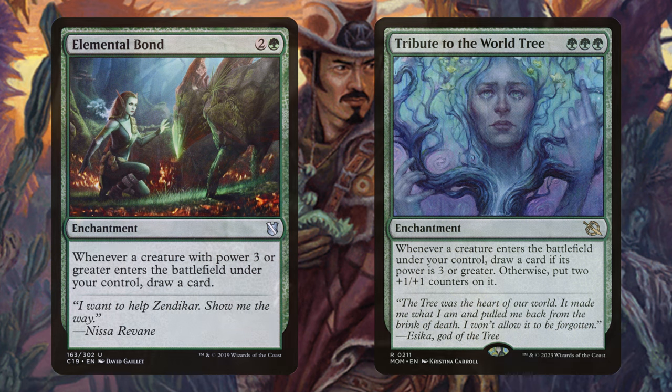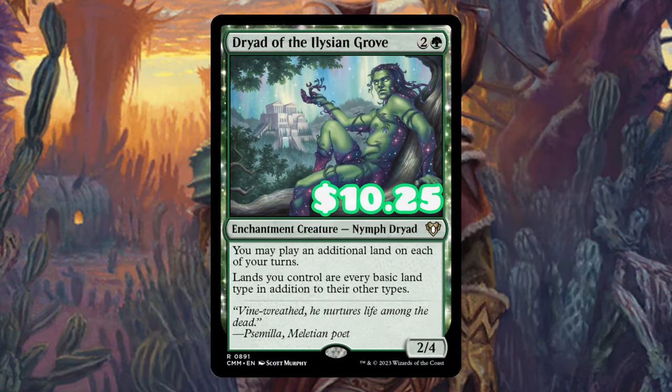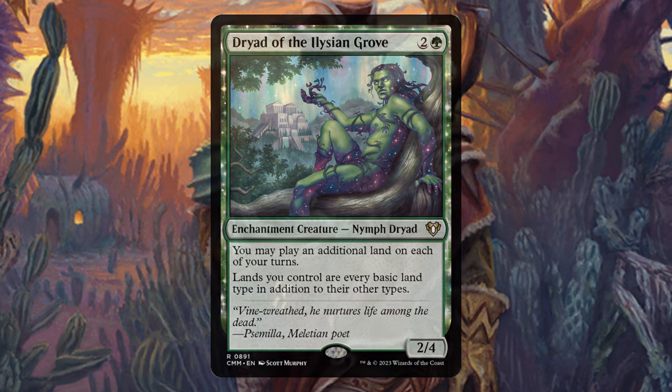Tribute to the World Tree is very similar. Dryad of the Illusion Grove is also great — some of those deserts can get kind of weird with how you have to tap them for mana, so Dryad just makes that super simple, and it's going to be another way for you to play additional lands, so it just makes sense in the deck.